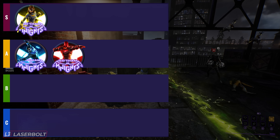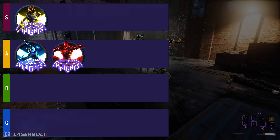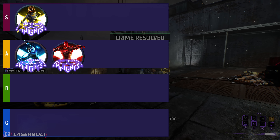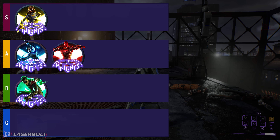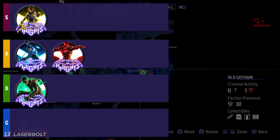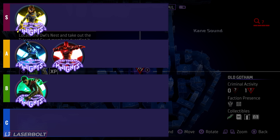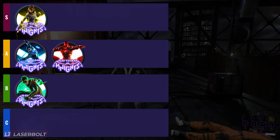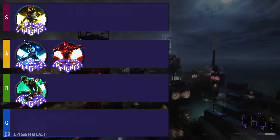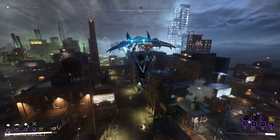Nightwing is number two — not number one — because his ultimate ability is not as powerful as Batgirl's. He can spam it over and over, but enemies need to be funneled into a specific area, whereas Batgirl can move around easily with her ability. Number three is Red Hood. His biggest advantage is that he gets his abilities back very fast, can grab onto people quickly with limited health to take them out, and still has his ultimate even if it takes a little longer. Last is Robin — his main character identity is focused on stealth, and elemental damage only carries you so far. In areas where you can't be stealthy, his smoke and stealth-based abilities lose a lot of value.